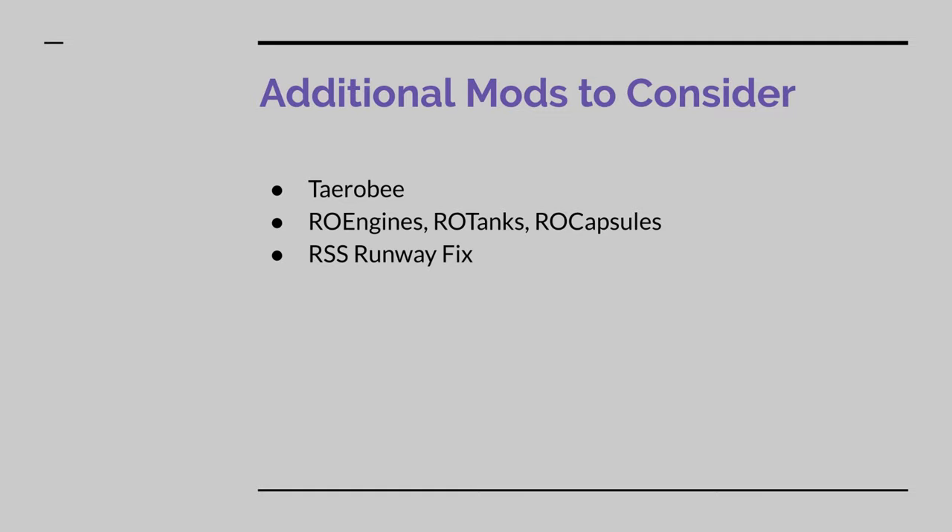To help us plan our progression and not miss any crucial science contracts as we fly our rockets, you'll want either Science Alert or the even better X-Science installed. The deciding factor in favor of the latter is the very useful science checklist you can access at any time, displaying which experiments you've already conducted and which you have yet to collect from any situation or biome. With the overarching theme of this series being getting a lot of research done in as few launches as possible, this is of course a great use to us. Finally, you'll probably want at least Editor Extensions Redux to help you finely adjust your designs in the VAB more precisely than the stock controls allow for, even though the remapping of certain shortcuts may take a while to get used to. The sooner you get started, the sooner you cross that particular hurdle, so get it as soon as possible.